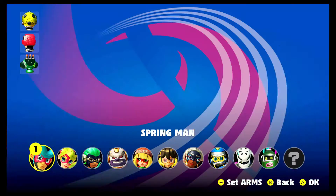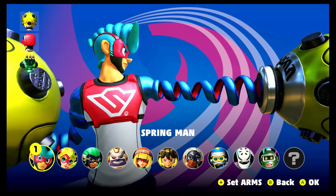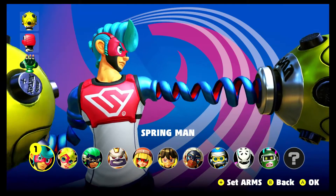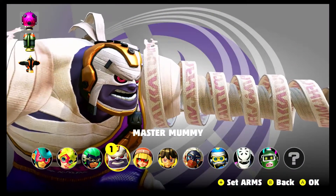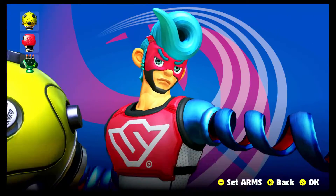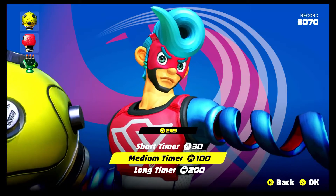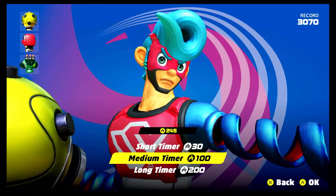Now in Get Arms — just like I said before — this is where you go ahead and play a little mode where you have to punch a lot of skill shots, so that way you can earn prizes. The prizes are different arms. The arms you earn could be for Spring Man or anyone else — so if you use a certain character it doesn't mean the arms you get at the end are going to be for that character only, it's going to be for everyone, just randomly generated. Once you select a character it gives you three options: a short timer, a medium timer, or a long timer.